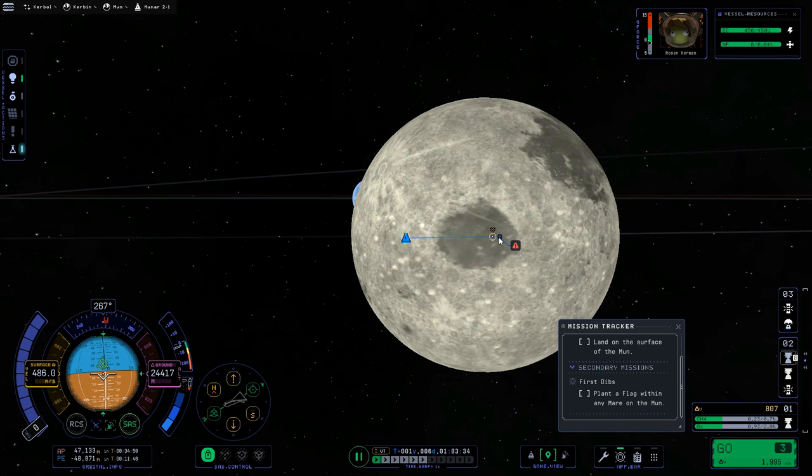We still have 1,471 meters per second left in the vehicle — plenty to get us home. I just realized I never extended my antenna. The landing lights came on, they're just not particularly bright. One last part to this contract: we have the 'First Dibs' contract, and all we've got to do is plant a flag here. So we're going to EVA our Kerbal and plant a flag.